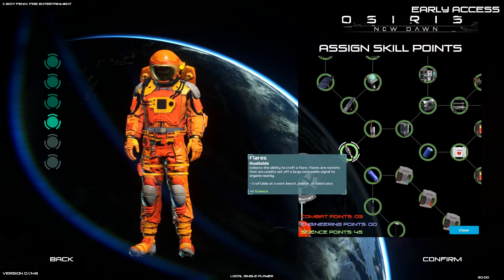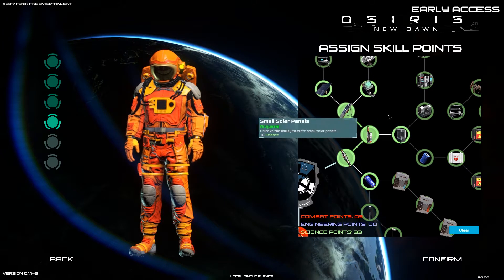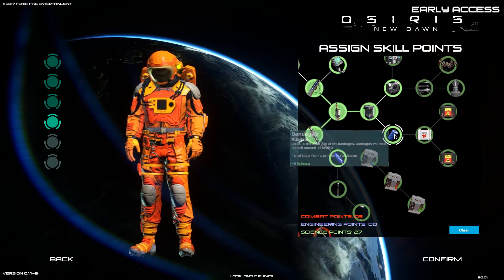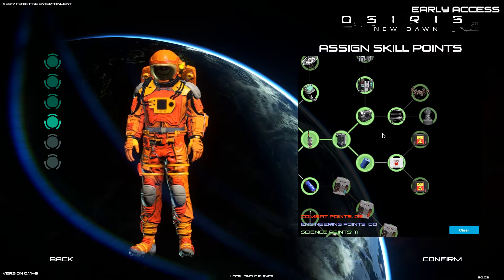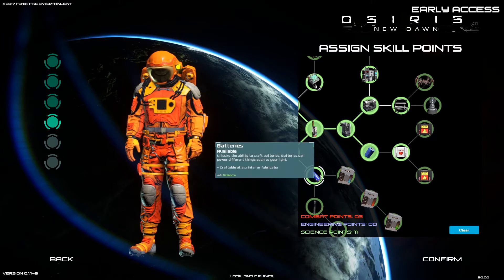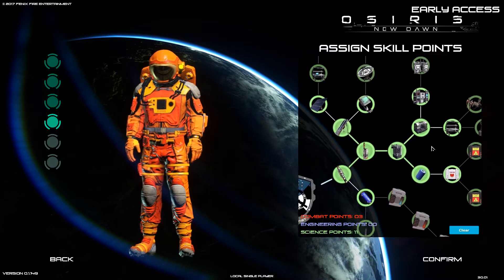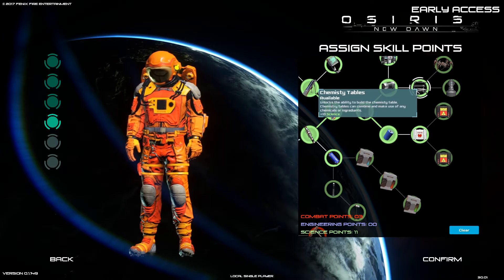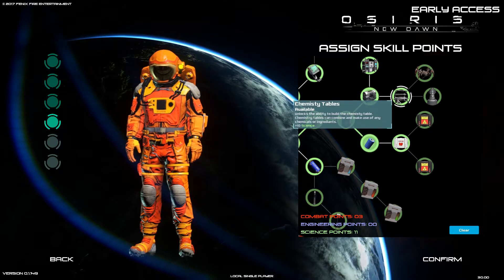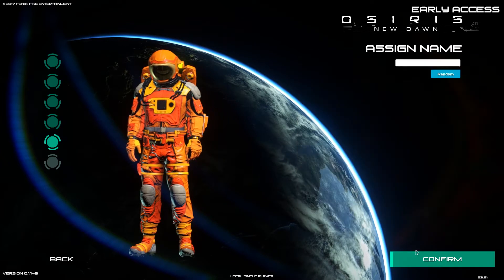In the science tree we have flares, batteries, forging, solar panels, chemical station, bandages — always a must-have — and a 3D printer. I want to be able to print things. We've got 11 points left. Batteries are four points. There's also climate control and a chemistry table. You know what — let's just learn the chemistry table, screw it, see what happens.